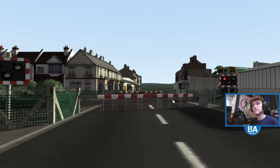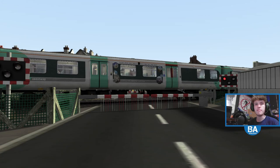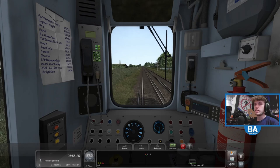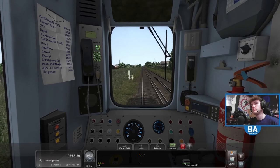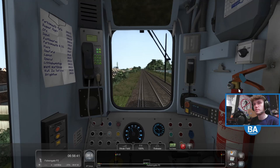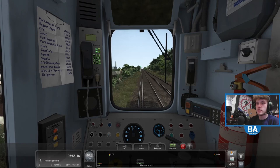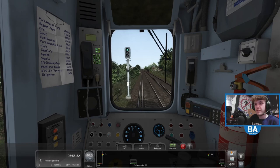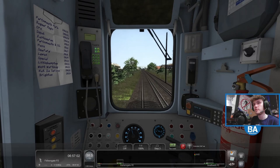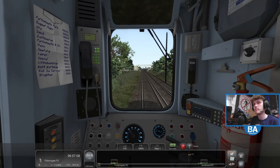I've stood at this level crossing many many times. You've always got two or three buses waiting on either side because you've got a few bus routes — I think it's the 46 and the 6 which go through there. Now Fishersgate — I love seeing the Shoreham Harbour tower, it's nice to see. Walking between Portslade and Fishersgate takes about 15 minutes at a good pace, but in the train it's about 30 seconds — it doesn't take two ticks to get between the two.